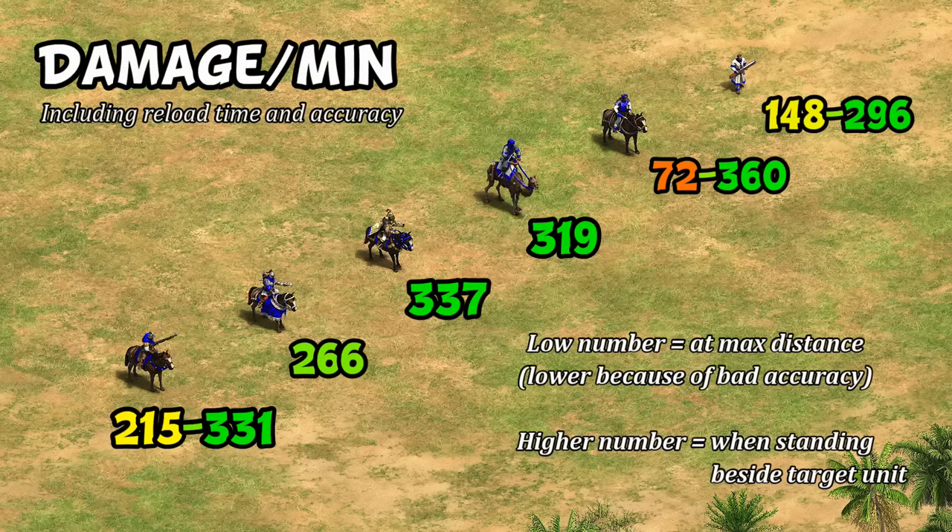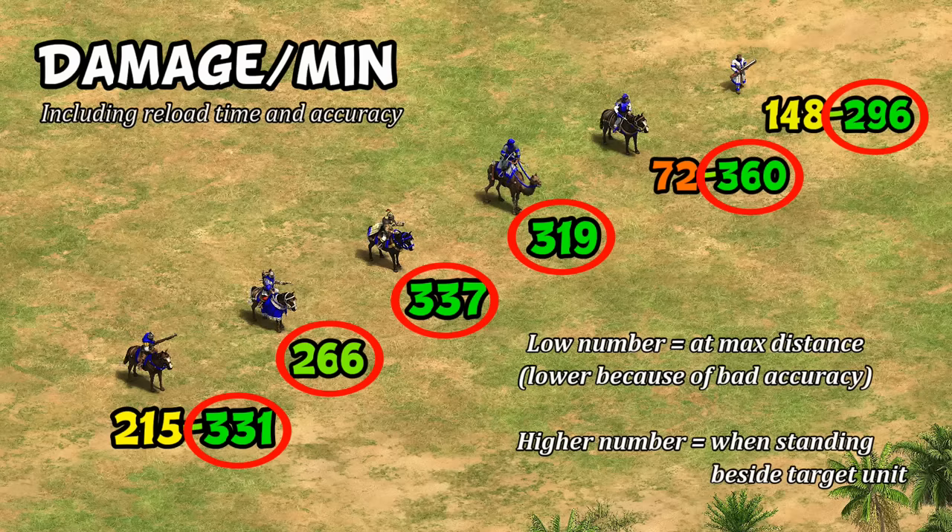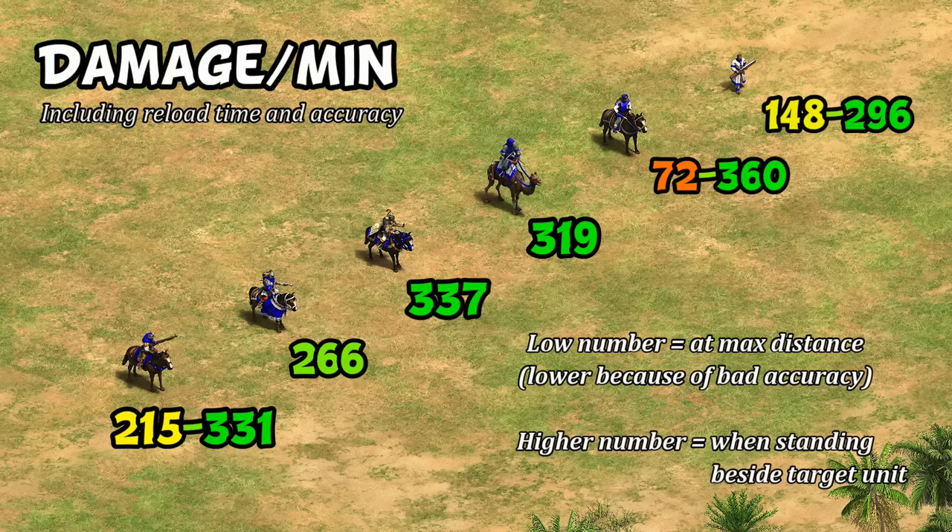We can account for that by looking at their damage per minute, which combines attack and fire rate to give a sense of how much they're actually dishing out over time. The big thing to notice is that by inspection all of them seem to max out somewhere around 300 damage per minute — either a little above or below — but the differences are relatively small.